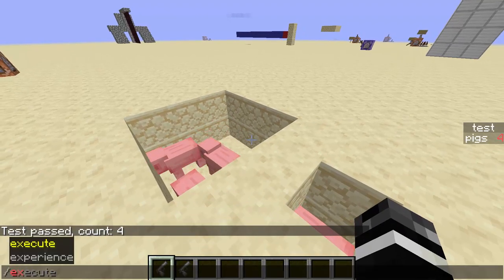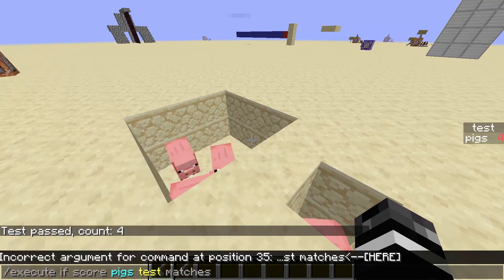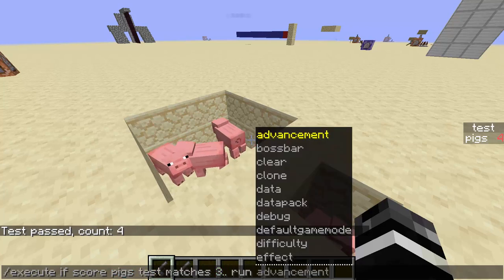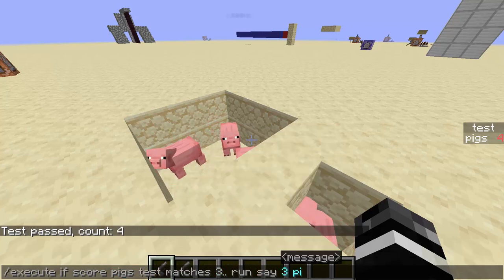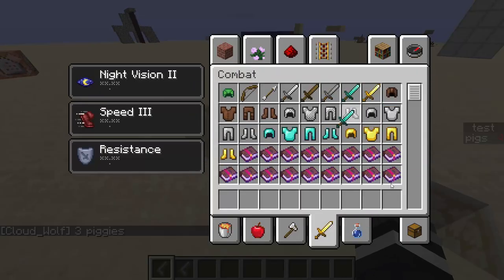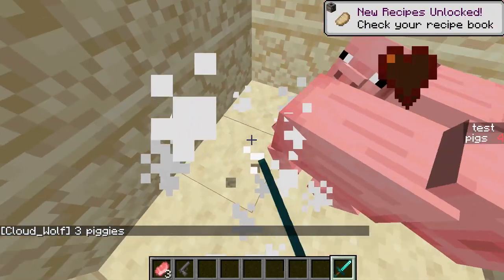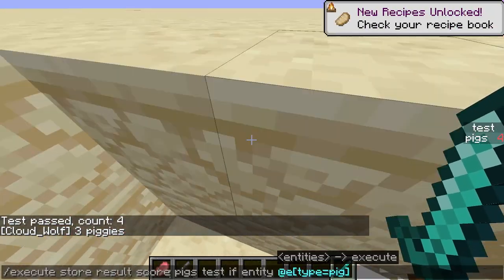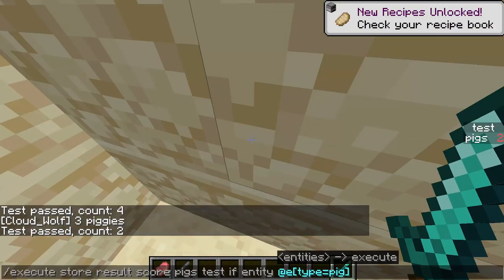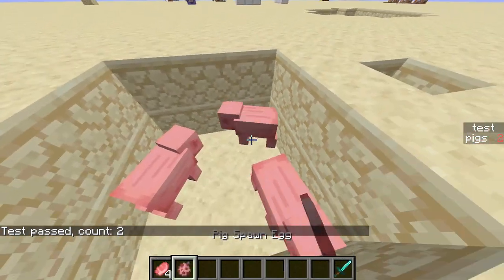Then you can check for this with: execute if score pigs test matches. Let's say if it matches three or more, then you say "three piggies" or something. So then it'll happen. But then if I kill two of these and run the same two commands, now there's only two and it won't say anything. Now let me put these back.